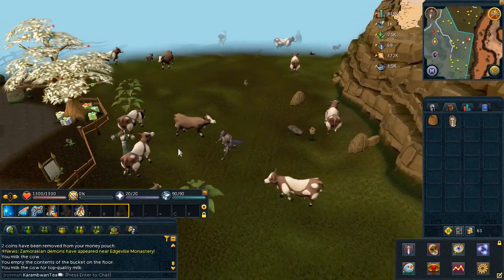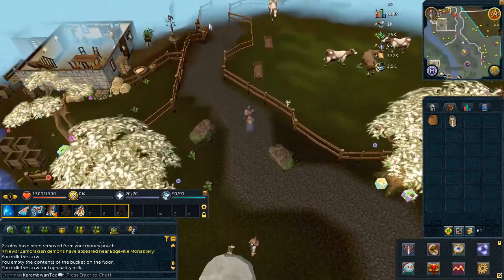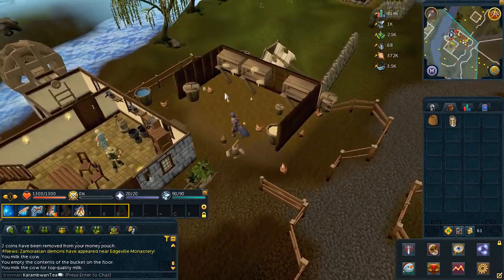Now just across the fence, head to the chicken farm. You'll find a super large egg — pick one up.